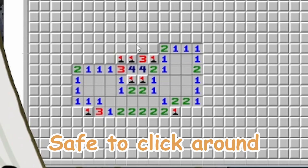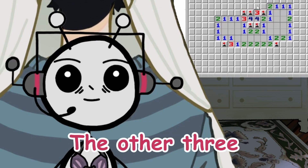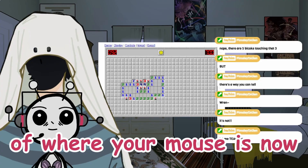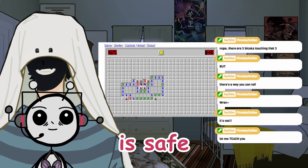Okay, so it's safe to click around this — the other three. So that one to the right of where your mouse is now, every block that one's touching is safe.